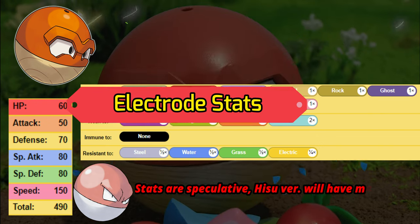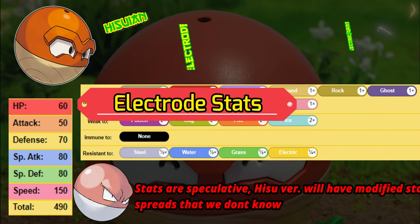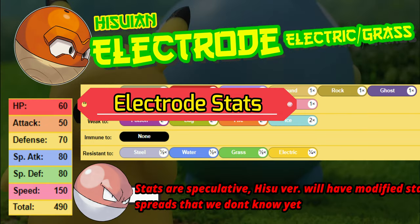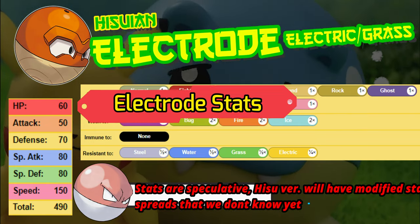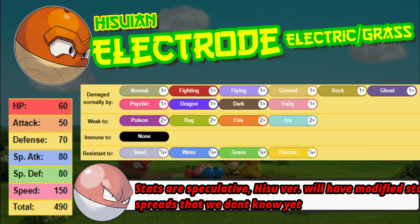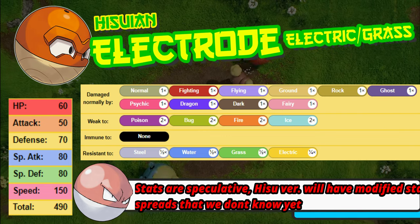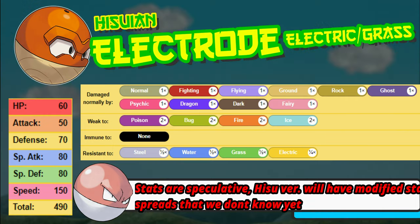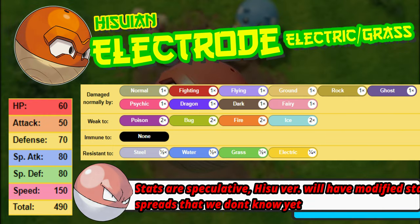We went over a brief overview for Voltorb. Now let's look at Electrode, where we're going to be able to actually start making some builds. The Electrode stats are a little better: HP 60, Attack 50, Defense 70, Special Attack 80, Special Defense 80, and Speed 150. It's super fast, and that is going to lend a lot of credence to some of the moves that you are able to use.